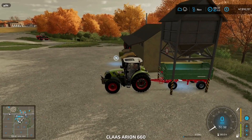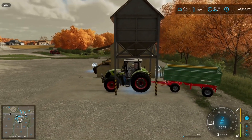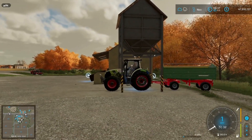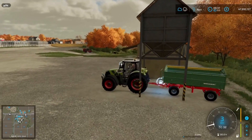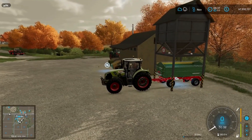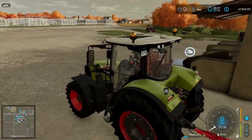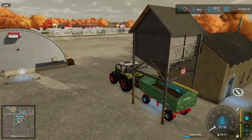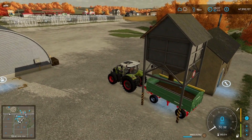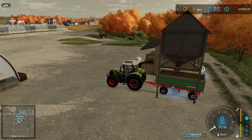To get your Total Mix Ration out, I tend to use a small tractor just so it can fit under here, and a small trailer — could probably use a bigger trailer than that. We just try and get a better angle there for you, press the R button to fill the trailer from the Total Mix Ration that the factory has nicely created for us.